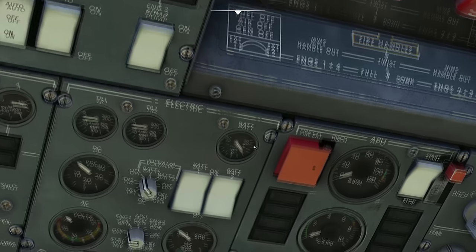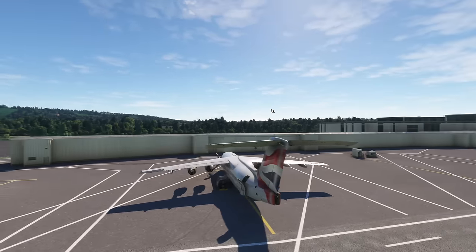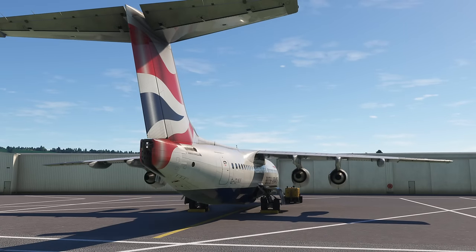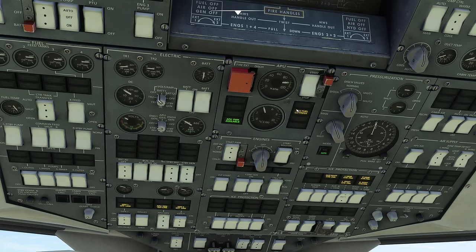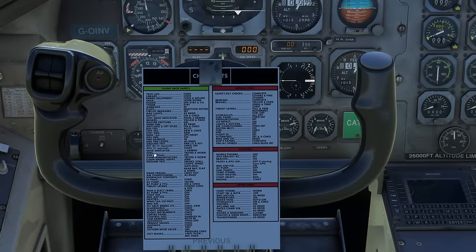APU power is now available. There's an APU fuel low pressure warning — you need the left inner fuel pump on for that. The fuel pump goes on and it clears. We've now done the APU start. Gear indicator shows three greens. Moving along to master warning system tested, GNS on, overhead lights tested, cabin emergency lights armed. The emergency lights are up here — those get set to the armed position.